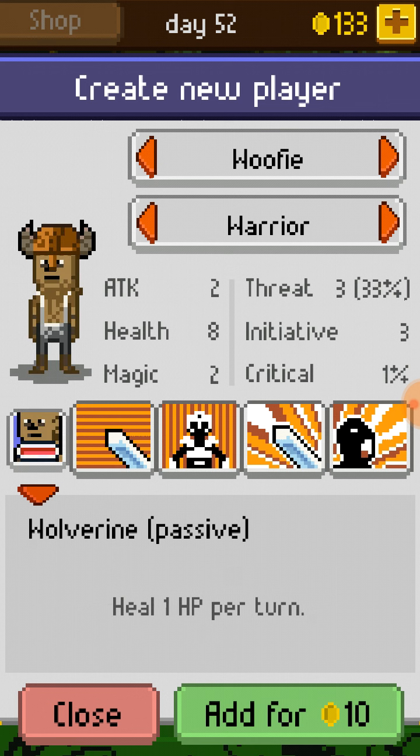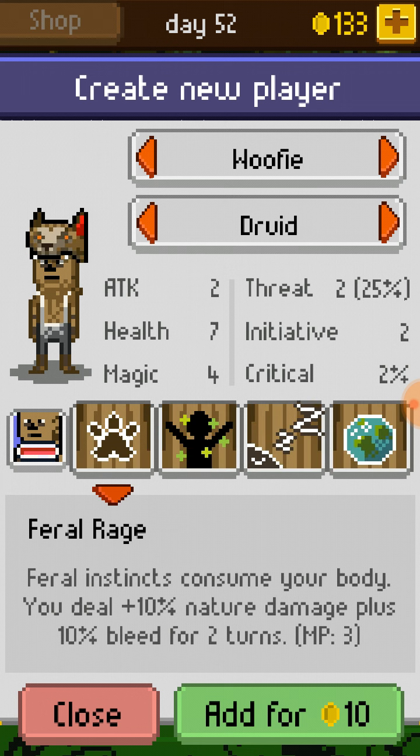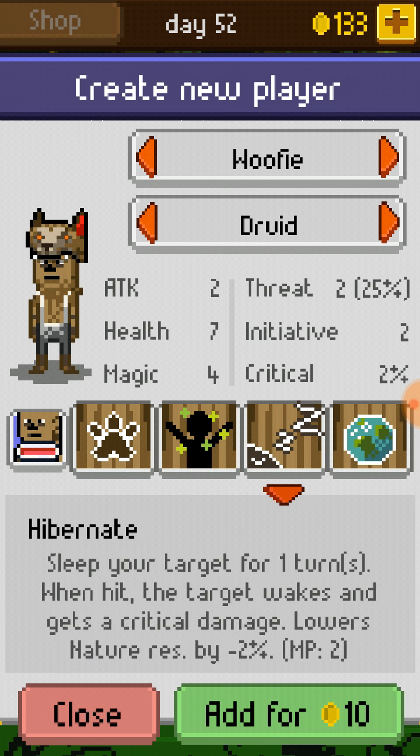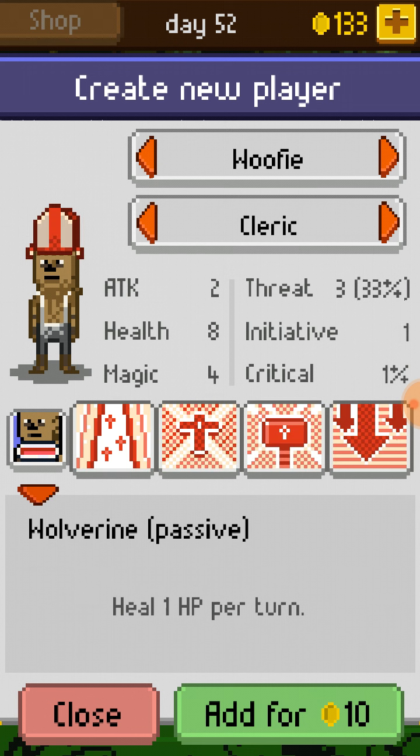I think we're gonna go with a Woofy Warrior. What's a druid look like? Feral instincts consume your body — you deal plus 10% nature damage, plus 10% bleed for 2 turns. Calls forth a force of nature to heal 8 HP of your target. Sleep your target. That's like a dedicated healer.